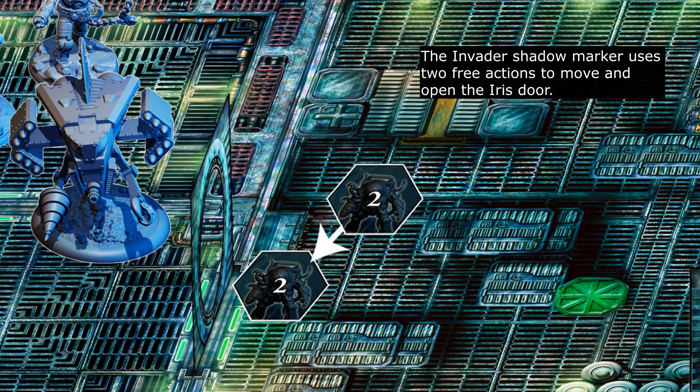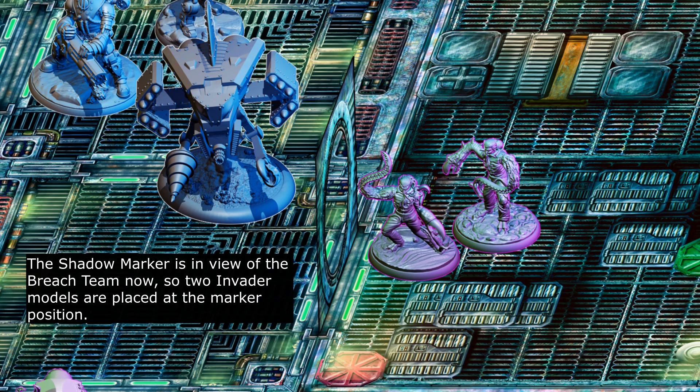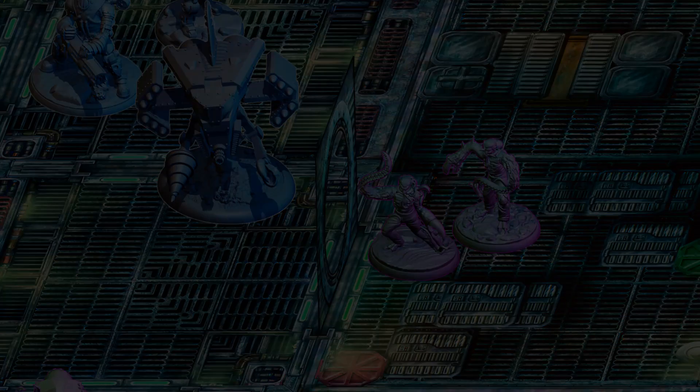Invader turn 2: the invader shadow marker uses two free actions to move and open the iris door. The shadow marker is now in view of the breach team, so two invader models are placed at the marker position.